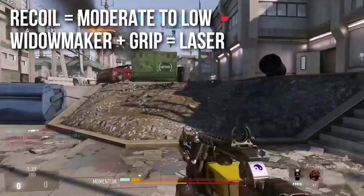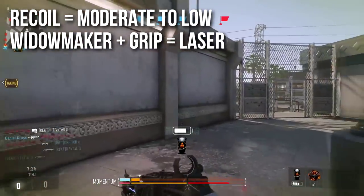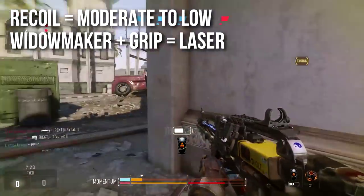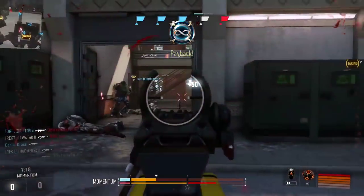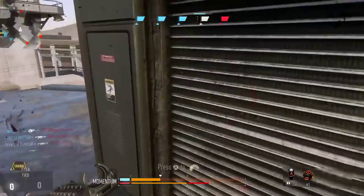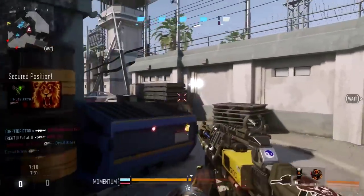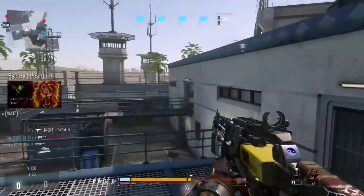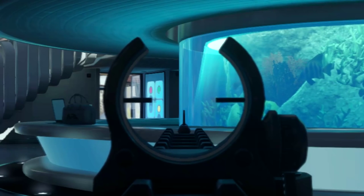The recoil on the base version is moderate to low. Unfortunately, since it shoots lasers and not bullets, the paintball mode doesn't work and the hit markers it leaves aren't really reflective of its actual recoil. But trust me, it kicks around kind of like the HBR, which makes it workable but not ideal. However, the Widowmaker has much better recoil, and if you stack a grip on top of that it practically becomes a laser — the Widowmaker with grip is extremely, extremely accurate.